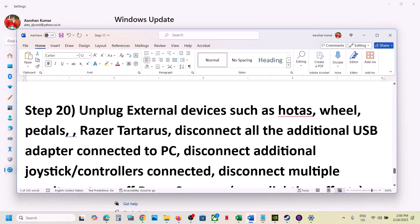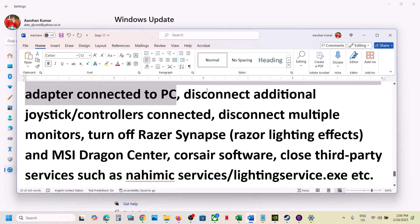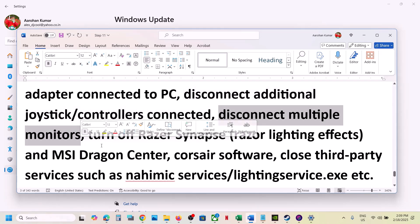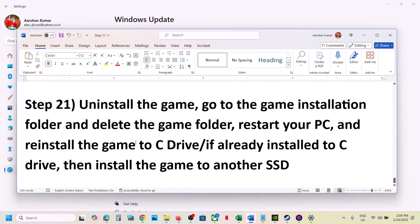The next step is to unplug all external devices you're not using. If you have wheels, pedals, any USB adapters, or extra controllers connected that you're not using, disconnect them. Disconnect multiple monitors and try launching the game on a single monitor. If you have any third party software or services running, close them and then launch the game.